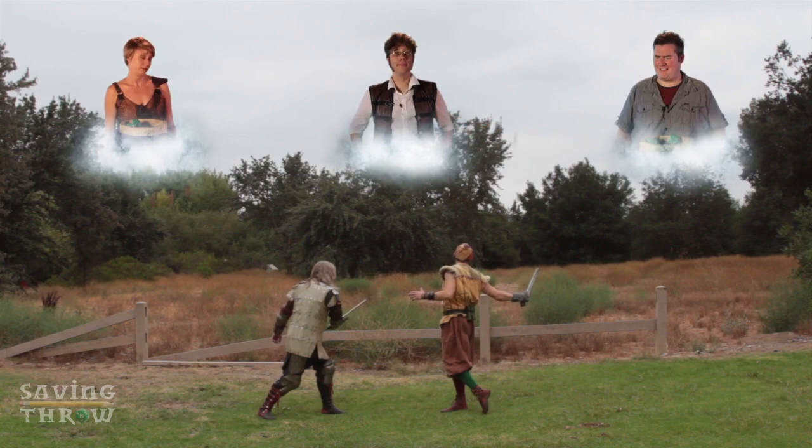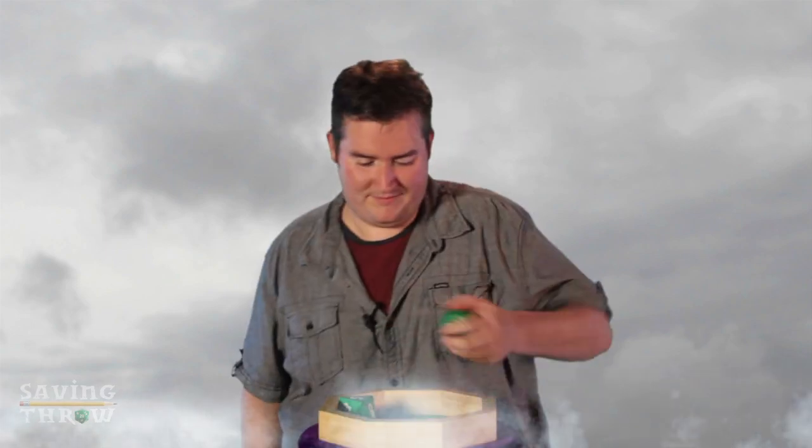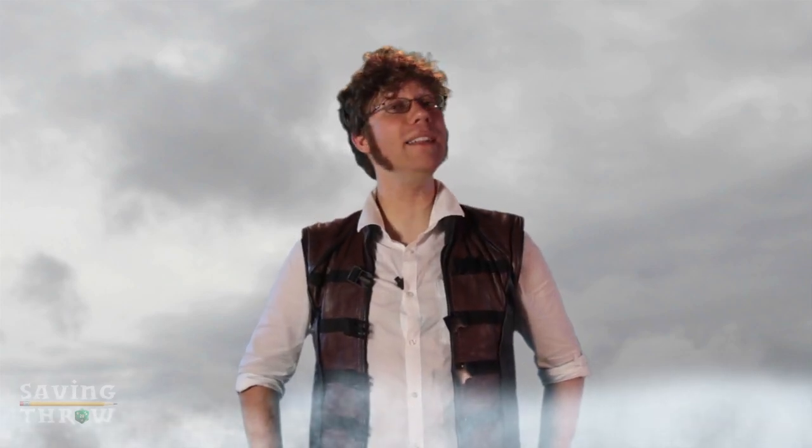Now it's your turn, Ben. Ben attacks and rolls a 19. It's a hit — and in fact, it could be a critical hit. That longsword has a critical value of 19 or 20. So when you roll those numbers, you might score a critical hit. In order to actually score a critical hit, you have to confirm it by rolling a second time.